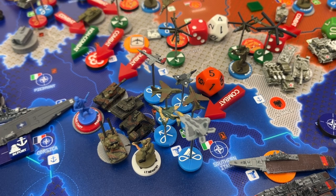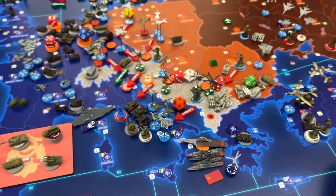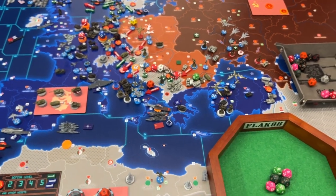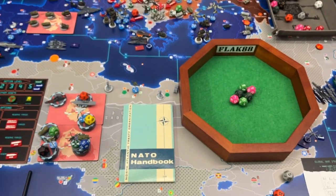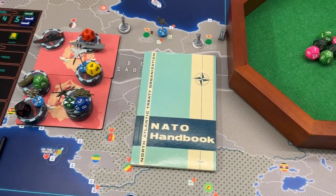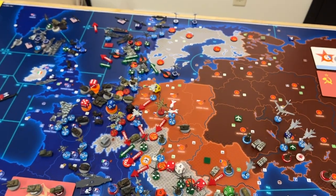Hey everyone, it's Flak 88. Welcome back to Operation Fold a Gap — this is 8.1 Warsaw Pact. We've had a lot of fun in this game so far, let's get right into this turn.